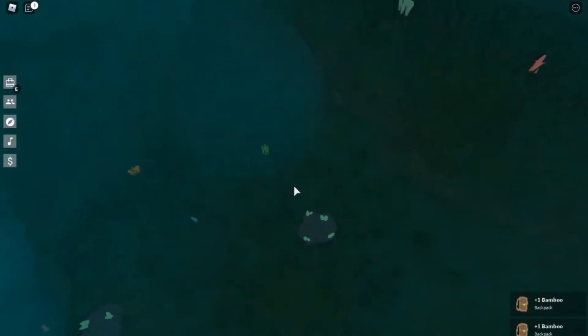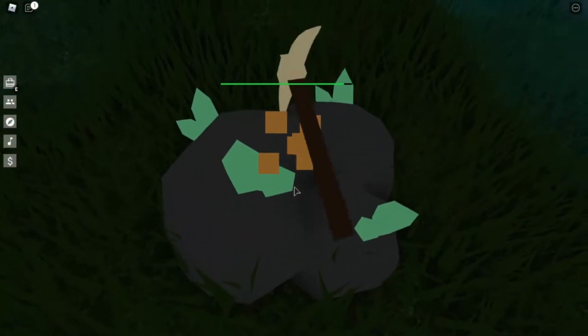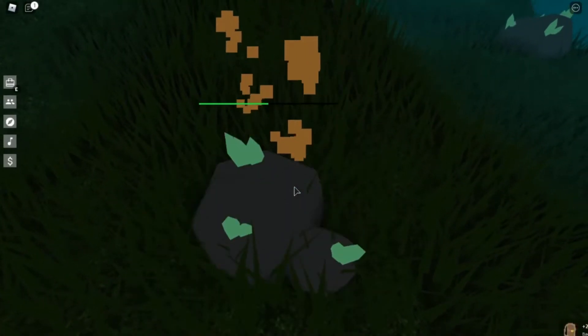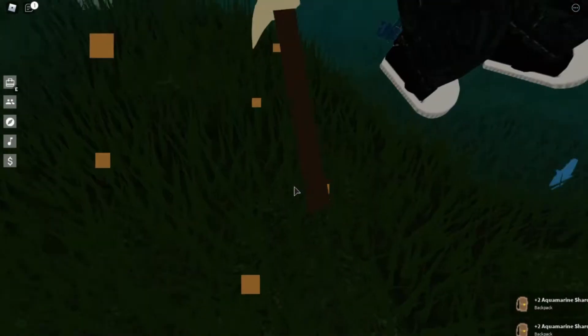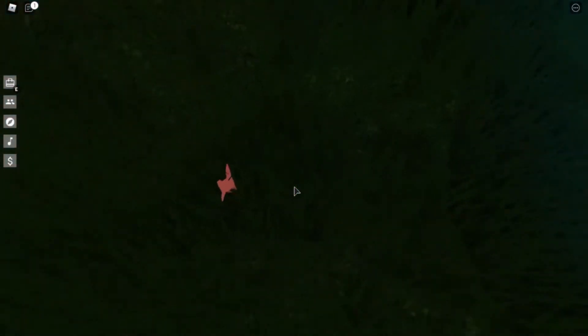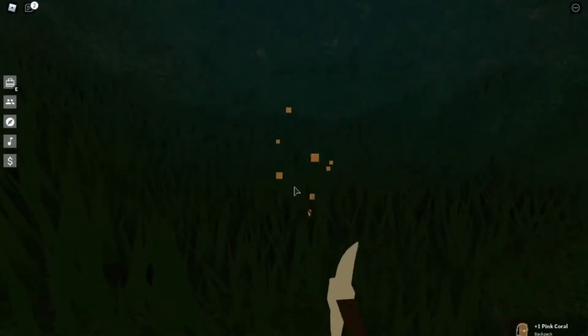You can also farm fish here if you want, but it's better to farm prismarine. Prismarine can be used for crafting blocks and lights if you have the lighting game pass. We just got those shards and there's coral everywhere.